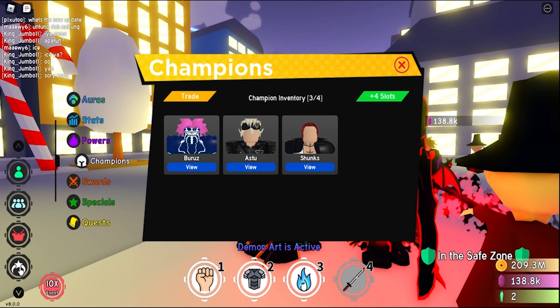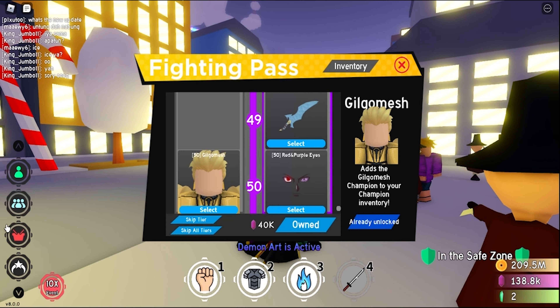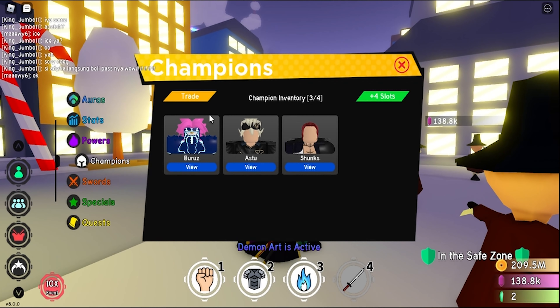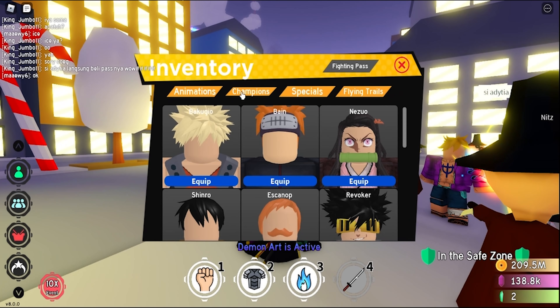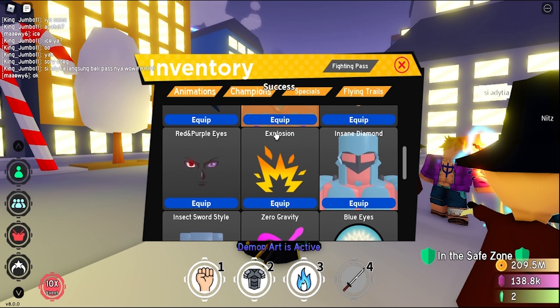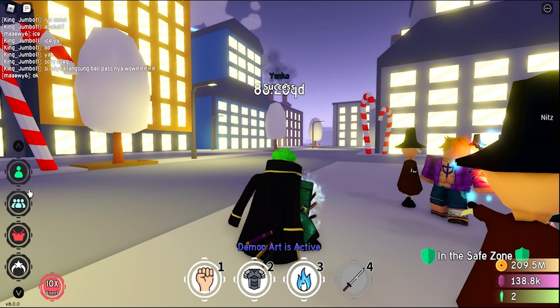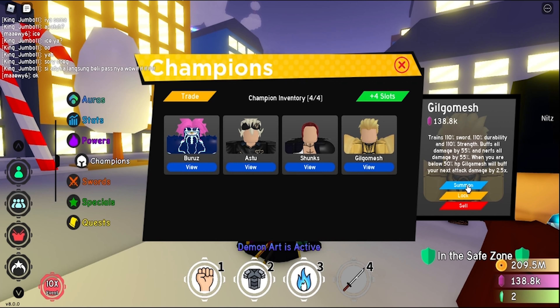Let's sell her. Next up we have Gilgamesh, the final champion, and Sasuke's final Susano with Sharingan and Rinnegan — let's just equip them. These are the last two things in the final tier. Also guys, if you are enjoying this video, please leave a like, subscribe, and make sure to join the giveaway — we reached 5,000 subscribers so I wanted to give away a lot of Robux. This champion is really good: 110% sword, 110% durability, and 110% strength. Buffs all damage by 55 and nerfs by 55. And if you're below 50% health, he'll buff by 2.5x — that is really good.